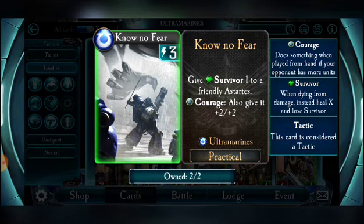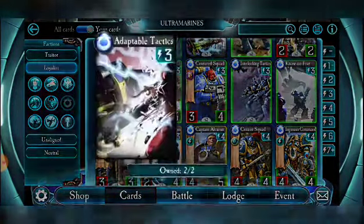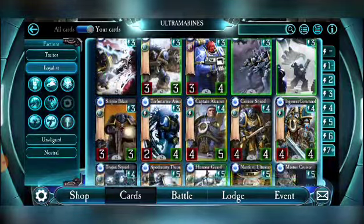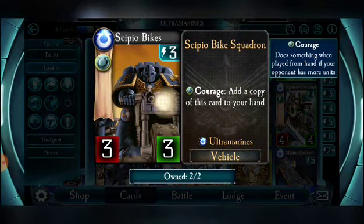No Fear is really good in events but not as strong in open play. You've got to have a troop on board, and you really only shine if you've got a Courage trigger — without that, you're just giving Survivor 1 to a friendly Astartes. Compared to other practicals where you can deal damage, draw cards, or sweep the board, this requires multiple other triggers and doesn't give you a lot in return. If it gave Survivor 2 plus Courage plus two plus two, that would be nicer. In events it shines brighter because there's less hard removal and those situations are easier to trigger.